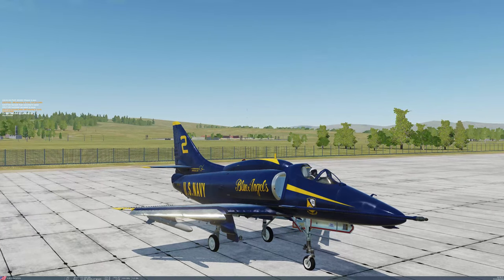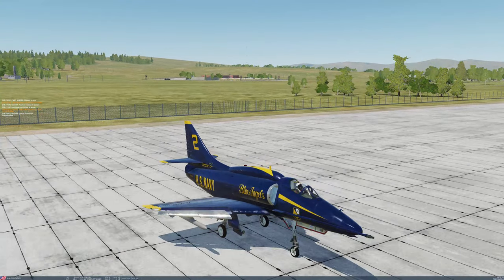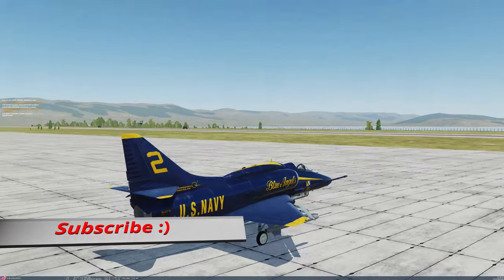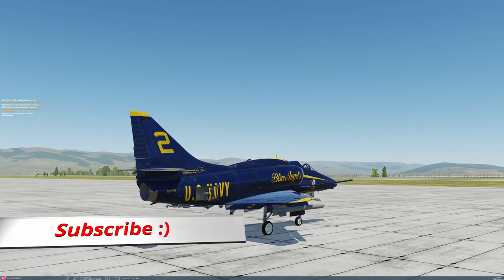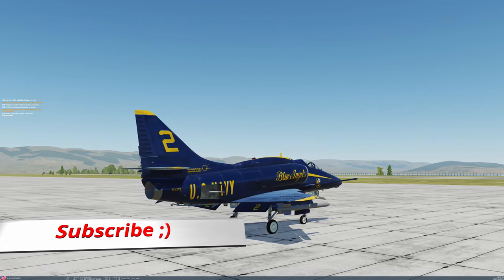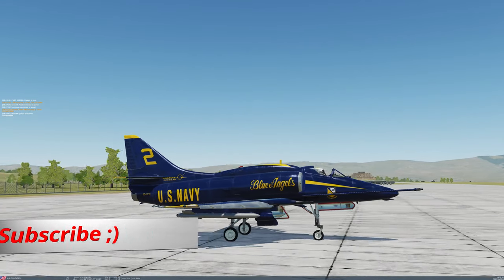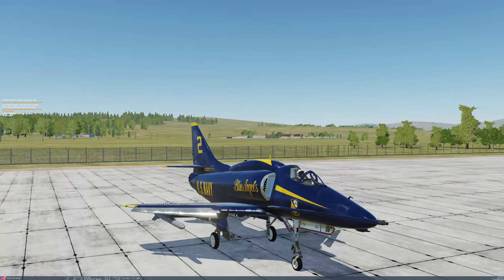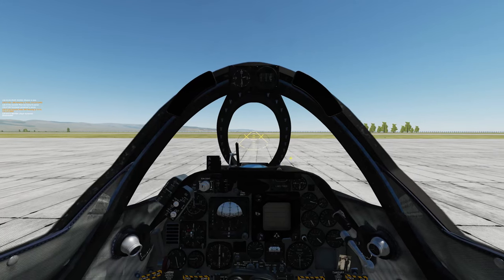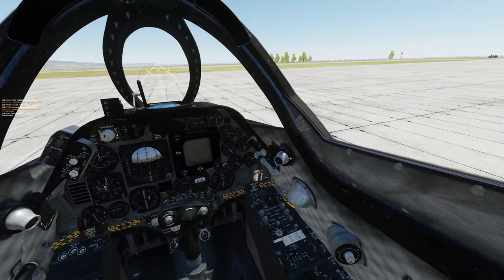The exterior looks very nice, I must say. Some of the high-fidelity airplane modules do look better, but this one does not look bad at all, with all the flaps and air brakes functional. I am super impressed — look at the landing gear, quite detailed for a mod I would say. And look at the interior, it looks so good.